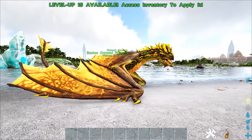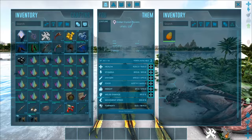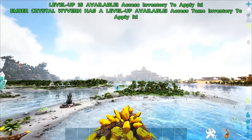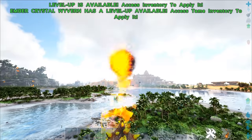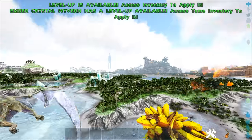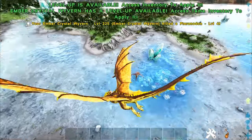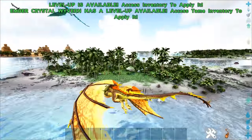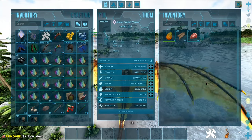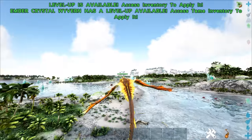Let's move on to the final one — the Ember Crystal Wyvern. I can't figure out anything special to do with this guy. Its breath is cool and looks like normal fire breath, but it seems to go further and is not as spread out. I don't really think it does anything different from a fire wyvern, but there's definitely got to be something — why would they add abilities to two others and nothing to this one? If anybody can figure it out, let me know.